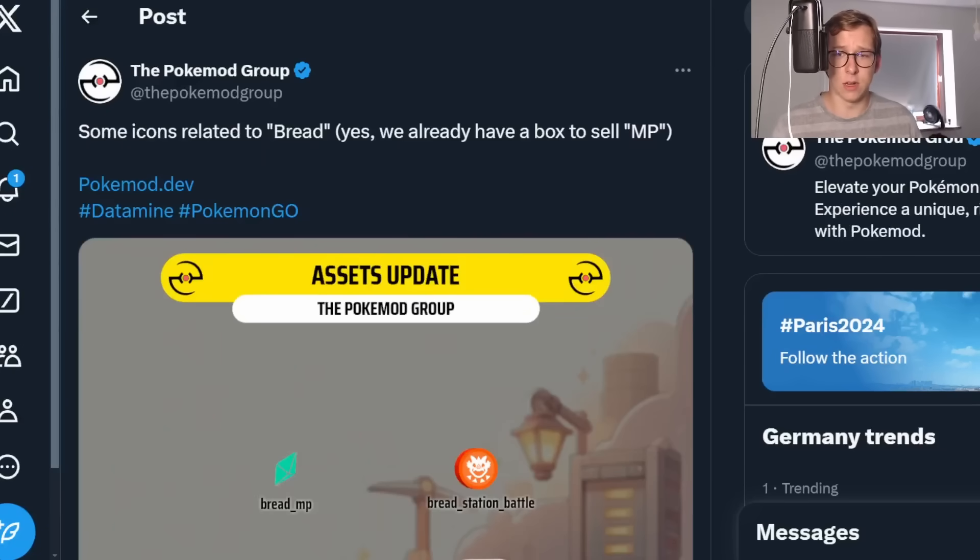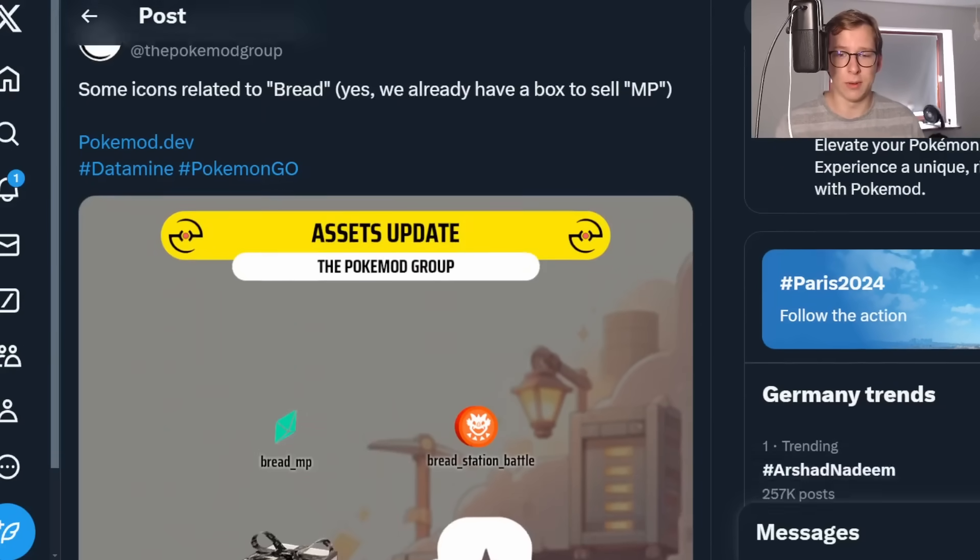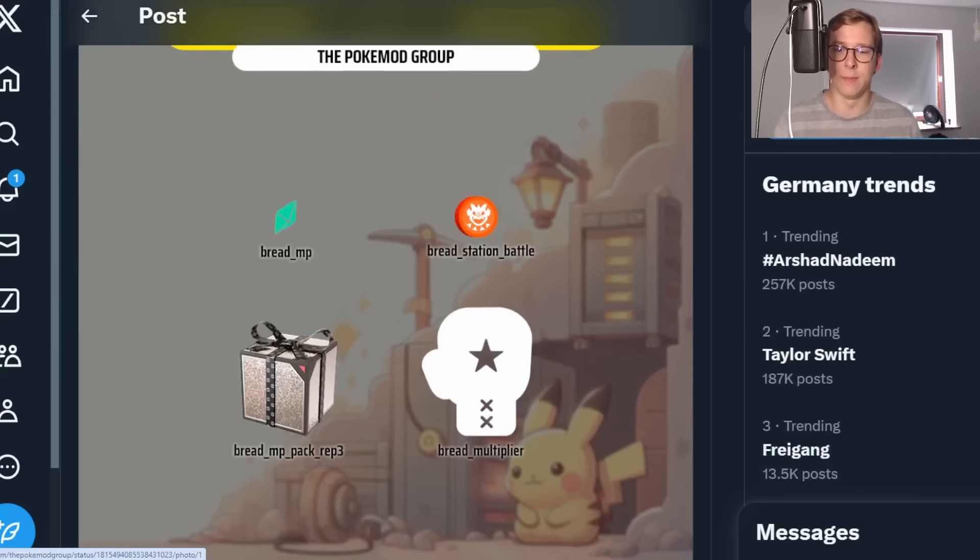There are going to be quite a lot of things already in the code. We have already even a box to sell them. We have the multiply bread — again, it's always Dynamax. MP stands for Max Particles, apparently, which is something that you can collect from Power Spots. We're gonna talk about this a little bit more if it's confusing, if you don't know a lot about the mechanics right now in Pokemon Go.